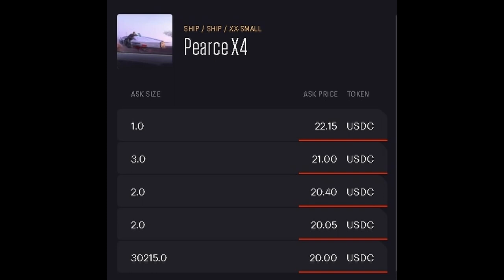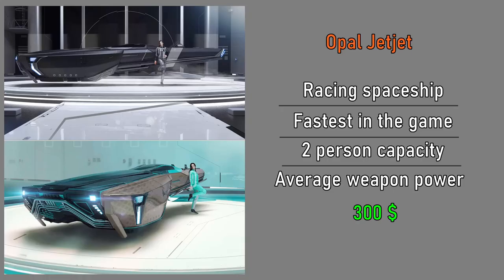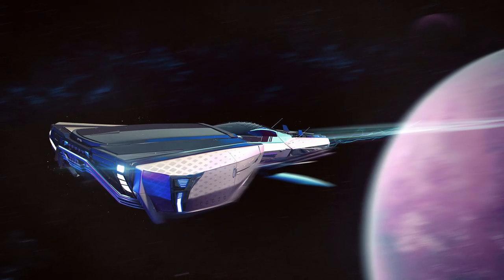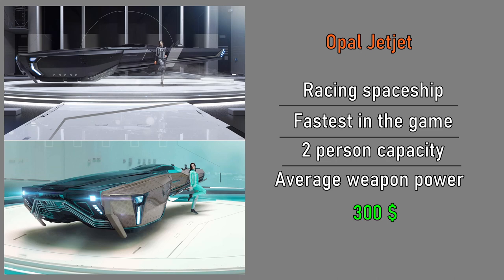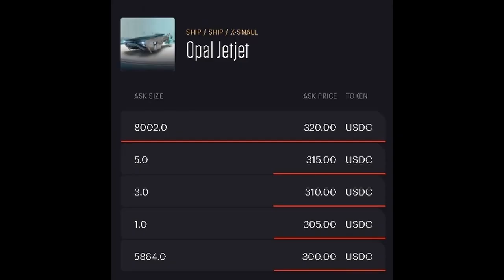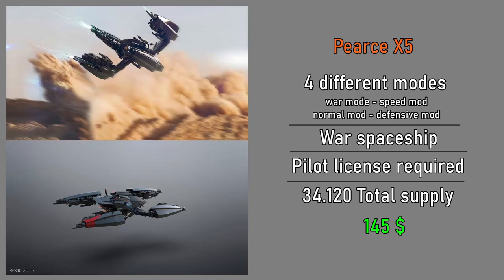Currently at $20, the Opal Jetjet is going to be one of the fastest ships in the game. It has a crew capacity of two people, an average level of gun power, and a nice design. This ship costs $300.